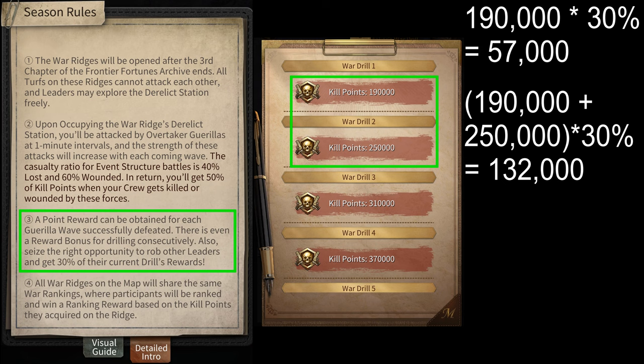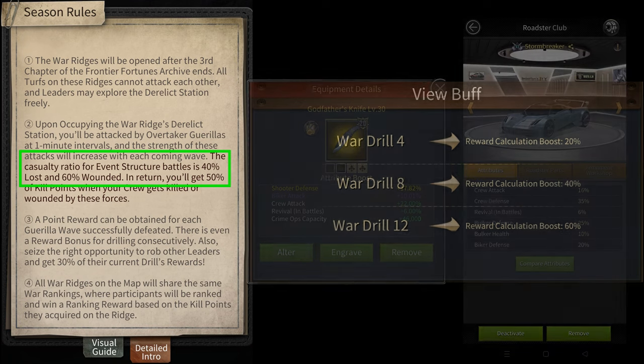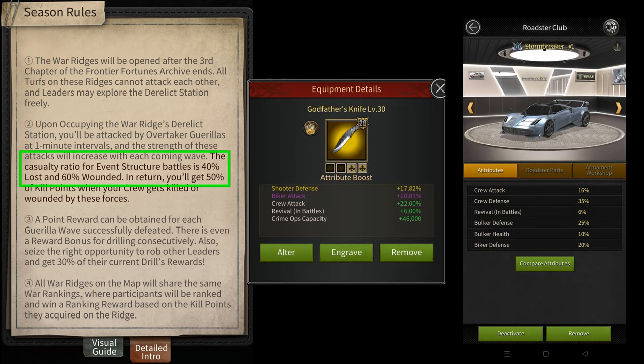The safest way of doing this event is to recall your troops every 1 or 2 waves, because once you recall them, the robbable amount gets reset and opponents will only be able to rob points that you get from winning against future waves. However, in case you decide to stay in for longer and risk it, you'll be able to get bonus points. You get a 20% bonus for staying for 4 waves, a 40% bonus for staying for 8 waves, and a 60% bonus for staying for 12 waves. Also, the wounded ratio inside the buildings will be 60% wounded and 40% losses, just like it is on tiles. However, this can be further reduced by using the Godfather's knife and the Stormbreaker Roadster.